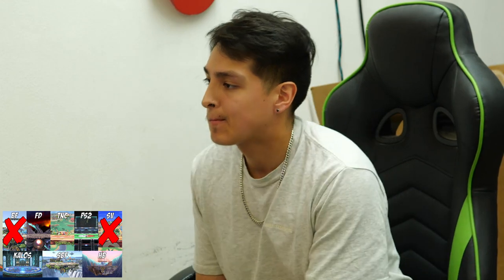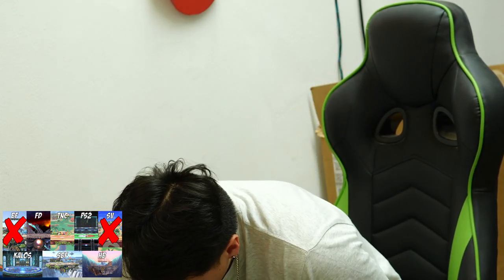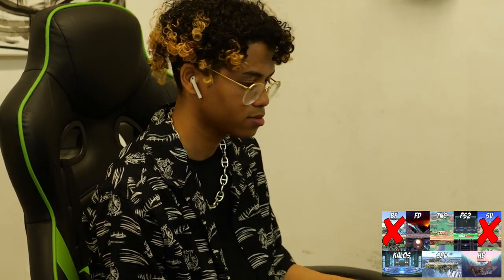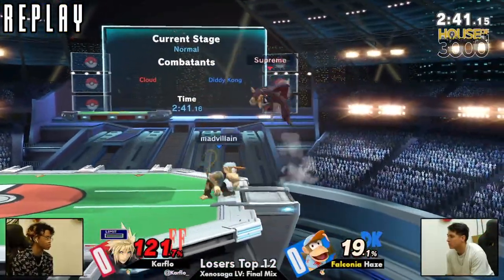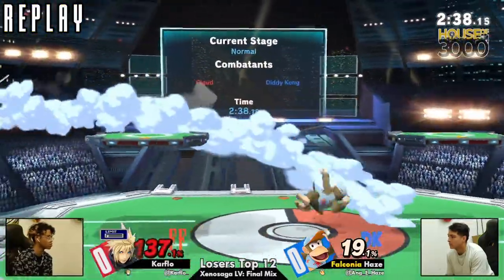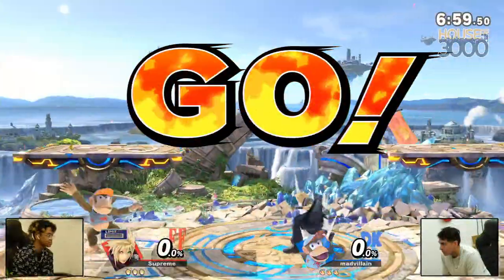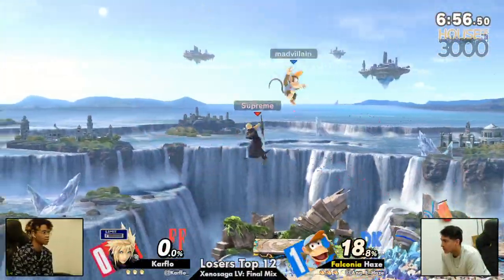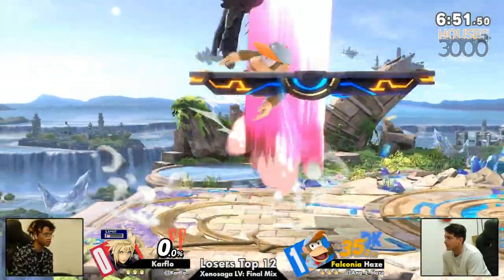Carflow is greedy — he wants to get back to ledge without burning limit nine times out of ten. So when you see some of these drifts, and you see Carflow just drifting to stage with full limit charge, you can almost guarantee he's never going to burn limit to snap to ledge. You can throw out one of Diddy's meaty tilts — either forward tilt or down tilt — just to cover that space, intercept him, and force him to burn the limit. Or even edge guard a Cloud without his jump. The forward tilt whiffs, but Hayes wraps up the game with a down tilt into a raw up smash, basically forcing the dodge with a well-spaced banana throw — and he knew the jump was coming.